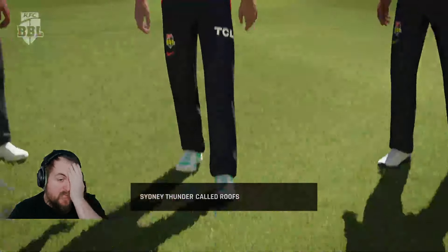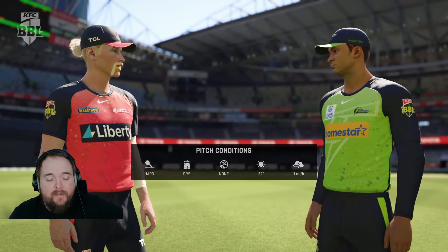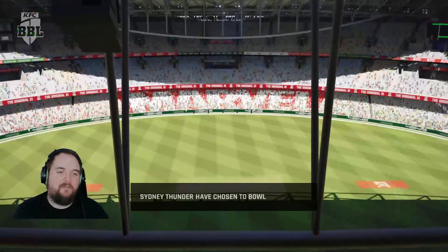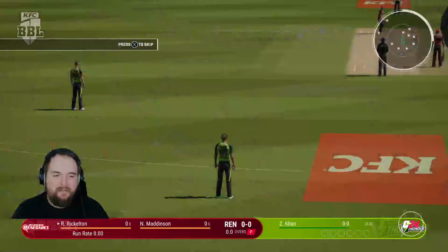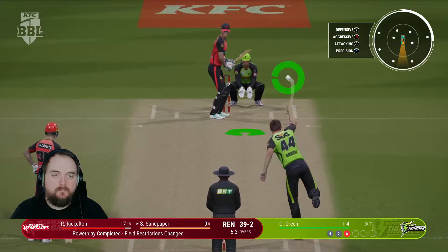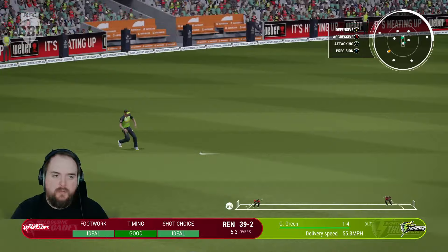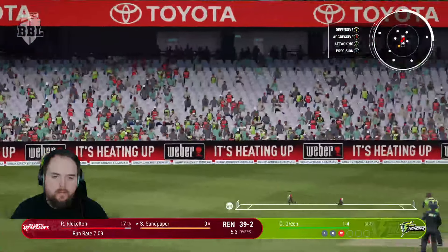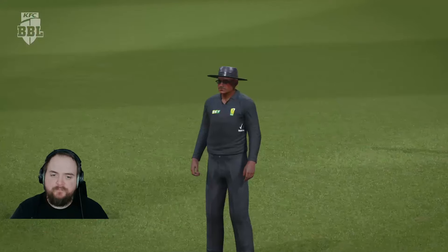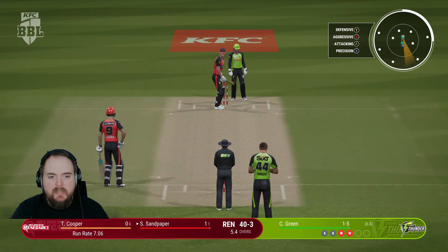Sydney Thunder win the toss and on a hard and dry one they are going to have a bowl — didn't want to bat first, have to admit. Hopefully we get a good start. We're 39 for two at the usual point where we come out. He flicks it away onto the leg side, looks like two — should be on bowler's end. I didn't dive because I didn't think he needed to — turns out we did.